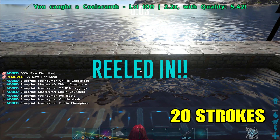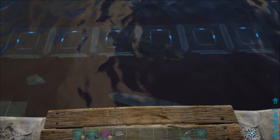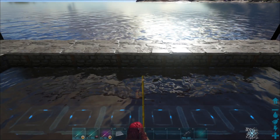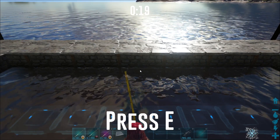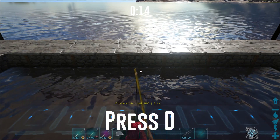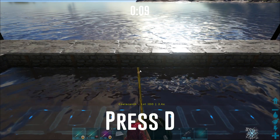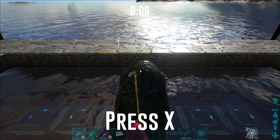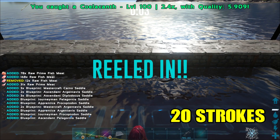So that's 20 strokes. And we got some ghillie suits, scuba gear, and ghillie gauntlets — this is fine. And now a 2.4 fish — let's see what that will give us. Of course this is a 500% efficiency pole. I think Patch Notes said 2.2 was the maximum, but we got a lot of blueprints and a lot of saddles as well.